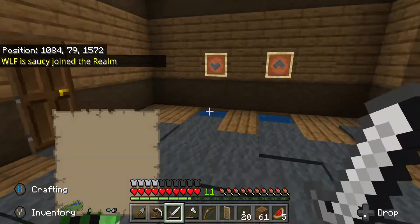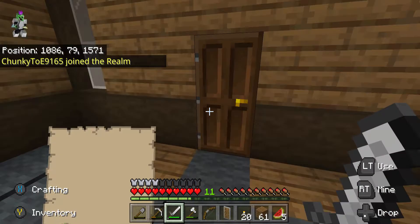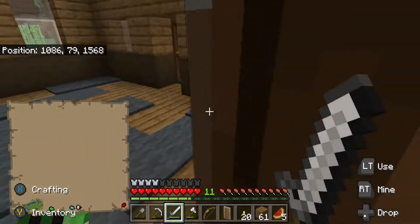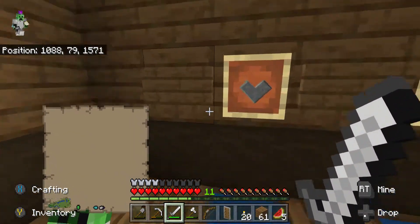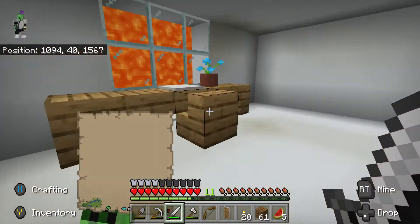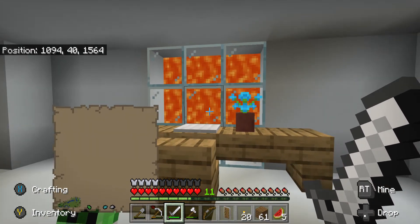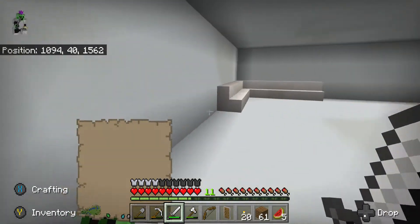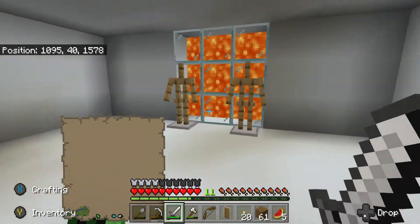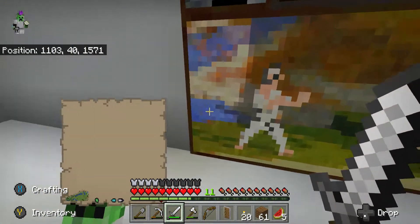My house has an American flag on top. When you go in it has a nice carpet with arrows going up and down. My friend Wolfie Saucy made this little cabin connected to it. Going down there's a basement — there's supposed to be a painting there but it's gone, probably someone destroyed it. There's my desk, my little couch, and my bed with the American flag and armor stands.